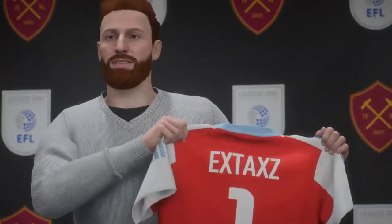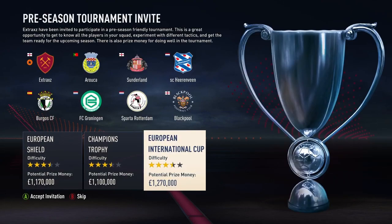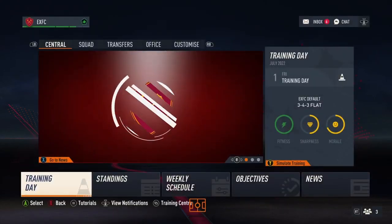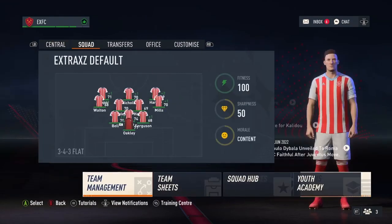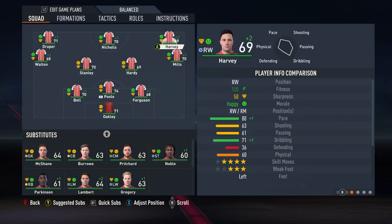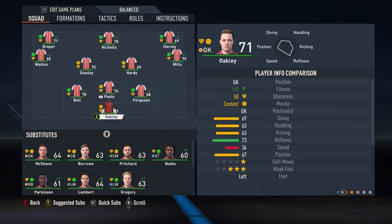Hold up the shirt — looked pretty good from the back, with a light blue collar and stripes on the shoulders. Go for that trophy — it gives us more money. And we go against Sunderland, I think. Here's the team sheet. Sharpness, fitness, morale. Game tactics. I'm going to put this into a formation that I think suits it better, and I like to play with more.